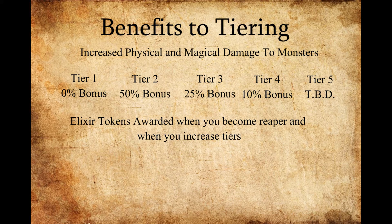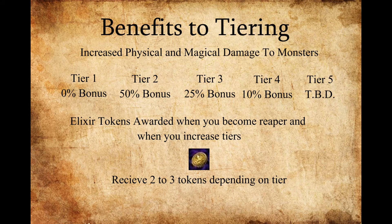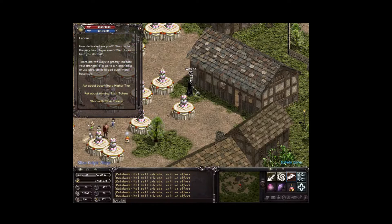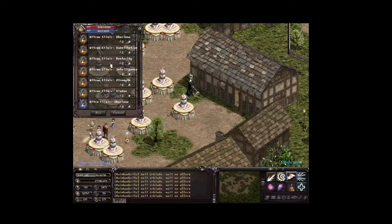One of the other advantages to tiering is that you are awarded elixir tokens when you become a Reaper and when you increase tiers. Depending on how far into the tiering you are, you can receive either 2 or 3 tokens. These elixir tokens are non-tradable and bound to your character. You can spend them by going to Silver Knight Town at Warp 2 and talking to the NPC Lenore. Click on her, select Shop with Elixir Tokens, and browse the different elixirs available. They run anywhere from 1 to 3 elixir tokens each.